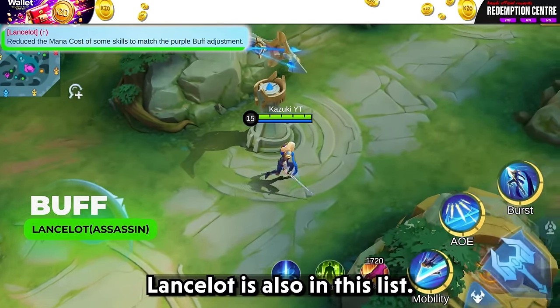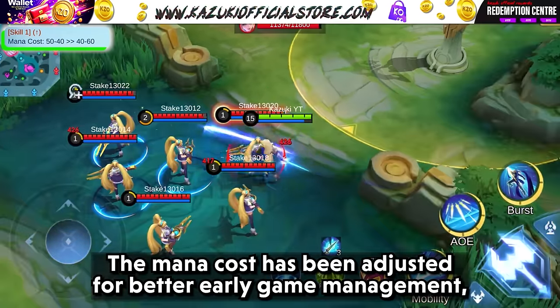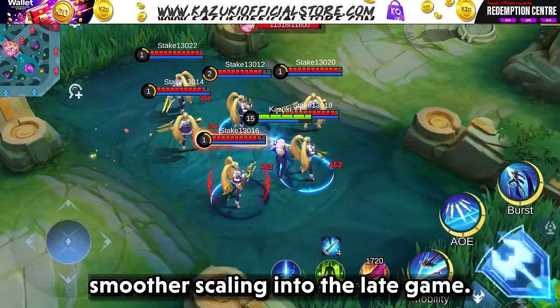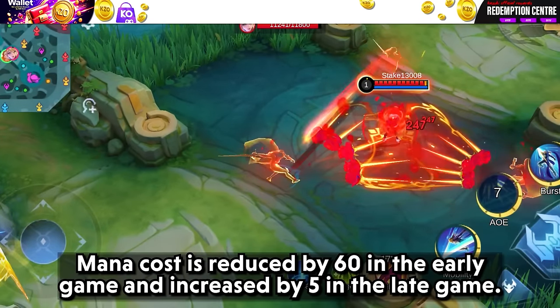Lancelot is also in this list. Skill 1 is buffed — the mana cost has been adjusted for better early game management, reduced by 10 in the early game and 20 in the late game, providing smooth scaling. Skill 2 is buffed — mana cost is reduced by 60 in the early game and increased by 5 in the late game.